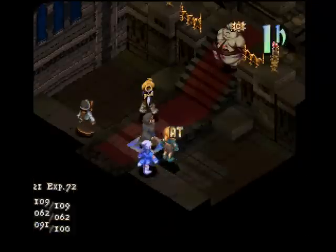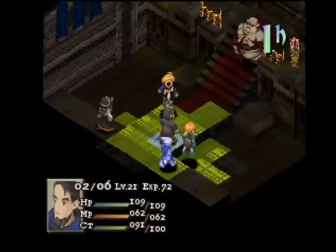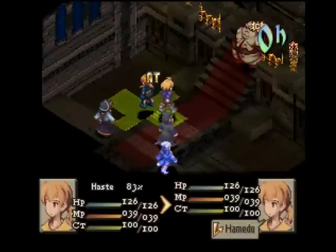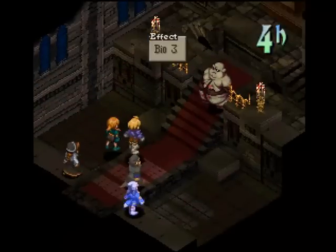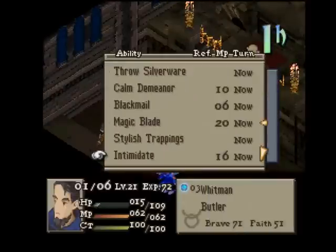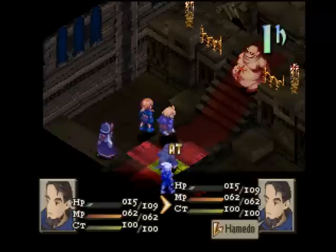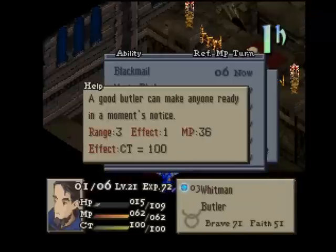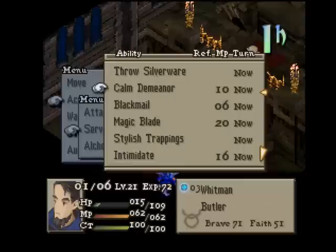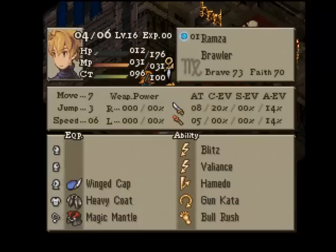Best thing I can probably do — okay these two are probably dead. Butler is definitely dead. Let's move up here and Haste Ramza — hopefully. She guarded, nice! Okay that works for me. Stylus Trappings — Intimidate. Perfect timing, pretty much Quick.